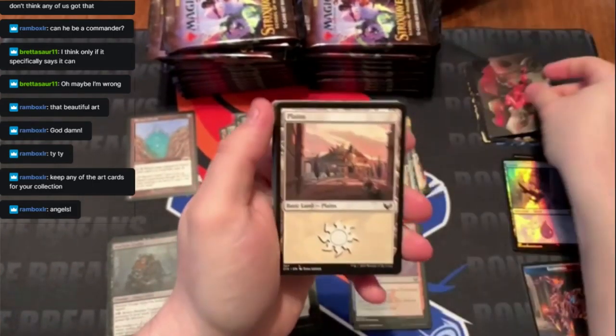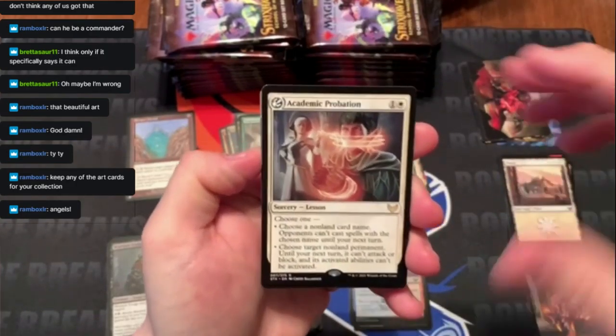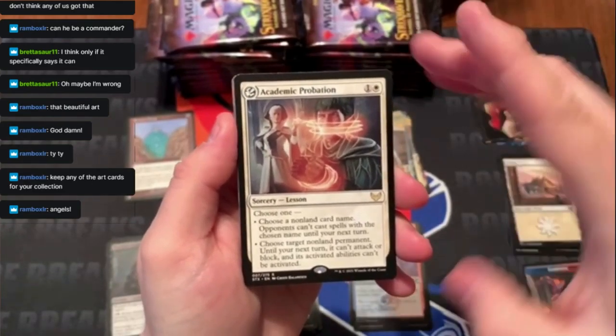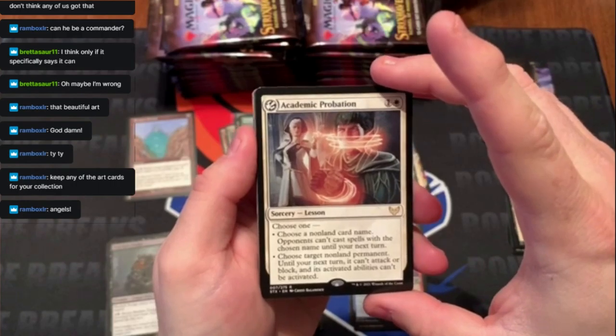Art card. This has got to be a good pack — you just start off with a rare. Academy Probation, it's a lesson. Going through some commons.